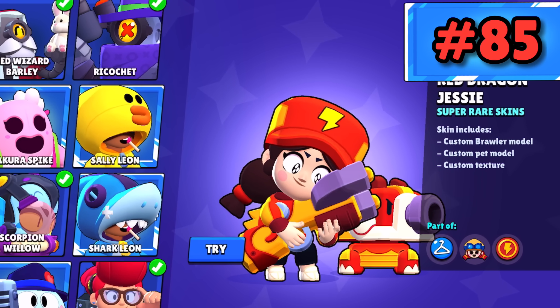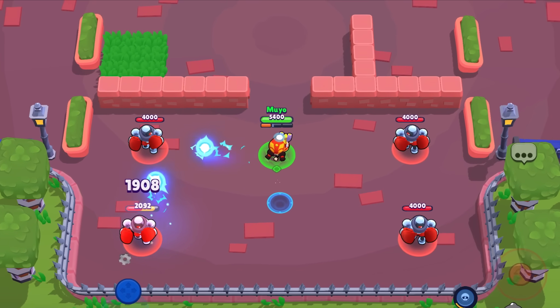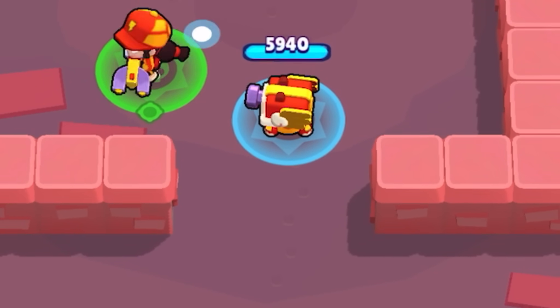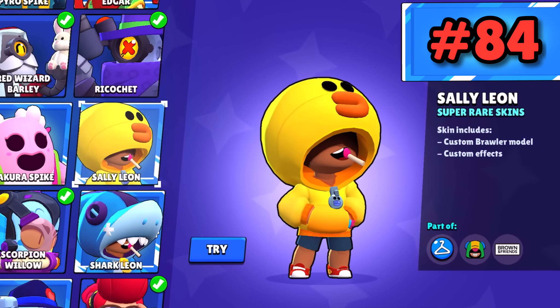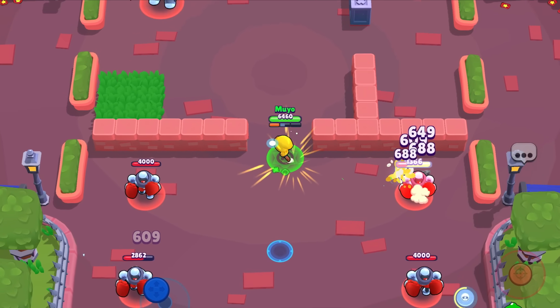Red Dragon Jessie was added in celebration of the Chinese release of Brawl Stars — that's kind of neat, but the skin itself has a lot to be desired. At least Scrappy gets a new color and texture. Sally Leon — literally nothing changes: no new animation, he just looks a bit different, though his attack gets a cool effect.